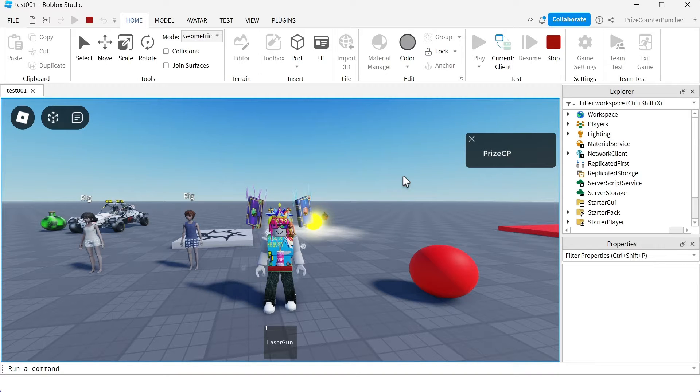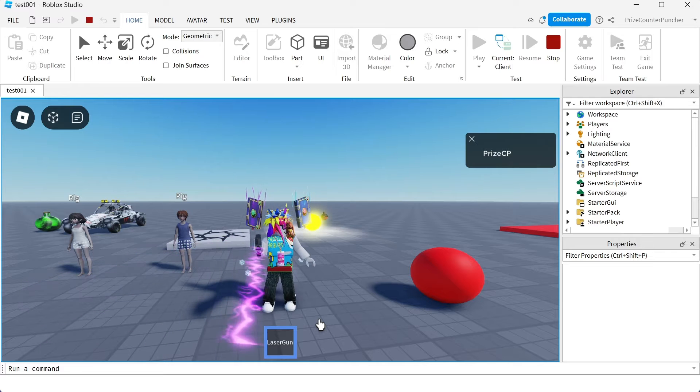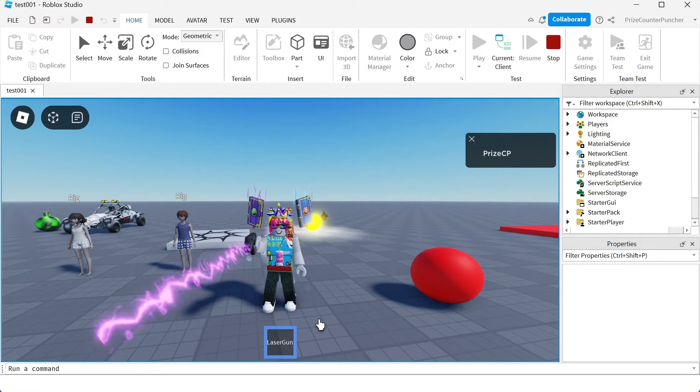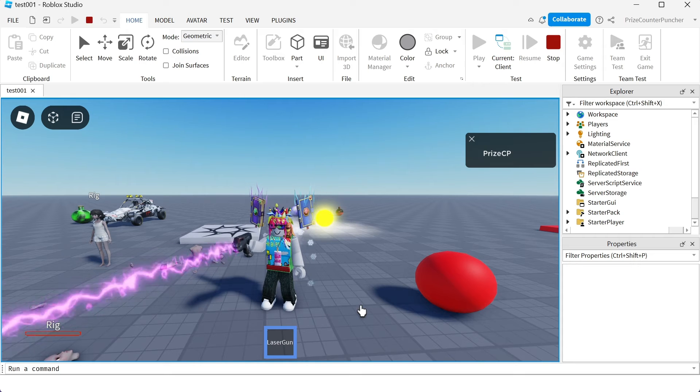Now that we have learned how to kill a player in Roblox, we can now build tools and weapons that can kill other players in the game, something similar to this laser gun right here. If I use this laser gun on one of the dummies over there, it's gonna kill them. Or if I use it on another player, it's gonna kill the other player. Let's take a look — the dummy is dead. So now let's go back to studio and see how we can make this laser gun that would kill another player inside Roblox.